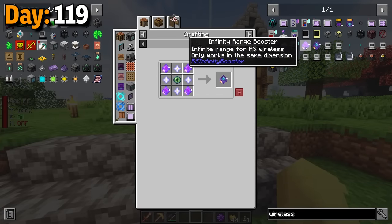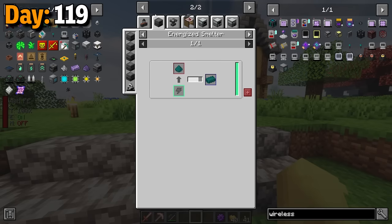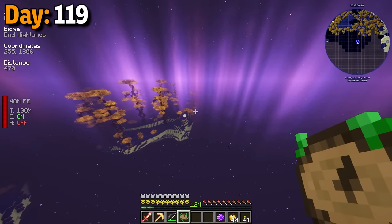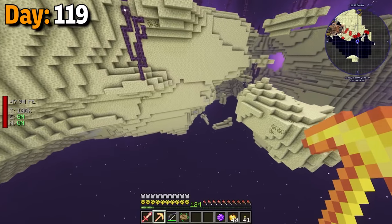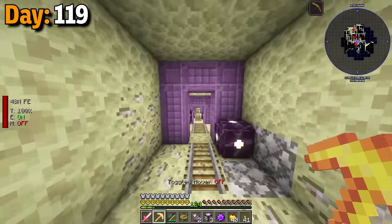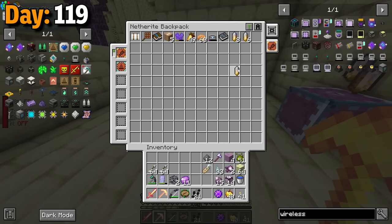Day 119. I looked at the recipe for the infinity range booster and the dimensional card — both of them were pretty expensive. I also didn't realize that the recipe for these enderium ingots could use ender pearls as well, so I did it in the most complicated way. At first, I did the right thing by going to the end dimension and looking for the end highlands biome. This is where you can find unobtainium. I looked around the edges of the island to see if I could find any exposed ores. I ended up finding a mineshaft instead — there was nothing too good in here, just some chorus fruits. While exploring some more, I found this little dungeon area and while fighting these endermites, my mythic affix activated and gave me a loot pinata drop.